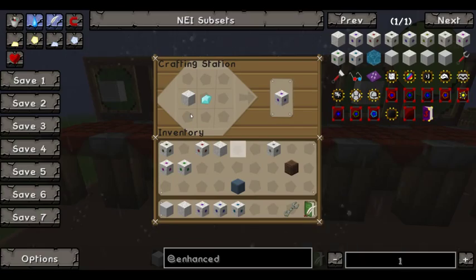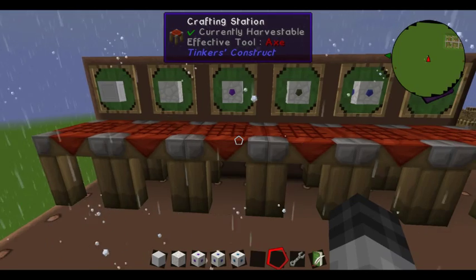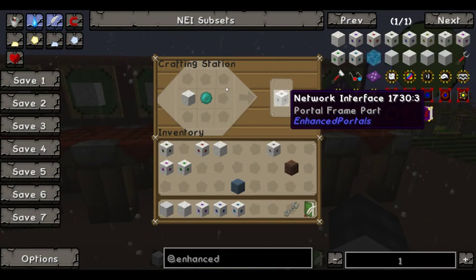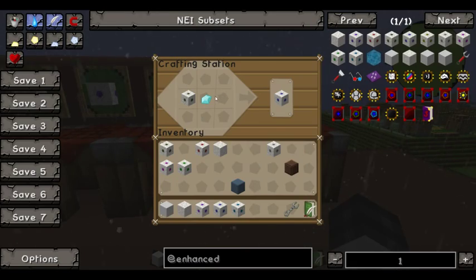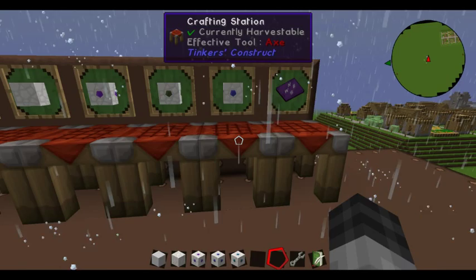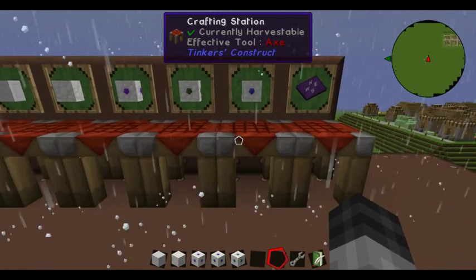Once you have your frames, you're going to need to turn two of them into portal controllers, just by adding a diamond. You're also going to want to turn two into network interfaces by adding an enderpearl. I'd recommend upgrading your network interfaces to dialing devices by taking your interface and adding a diamond to it. That will let you specify which portal you want yours to connect to and change it every time you turn it on.